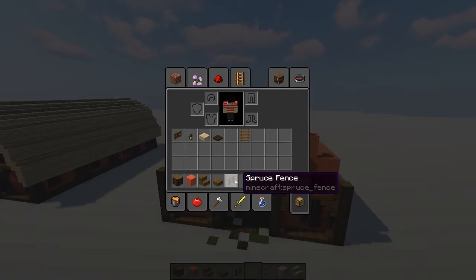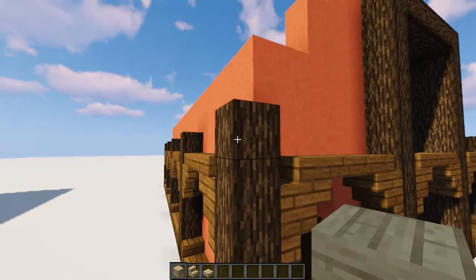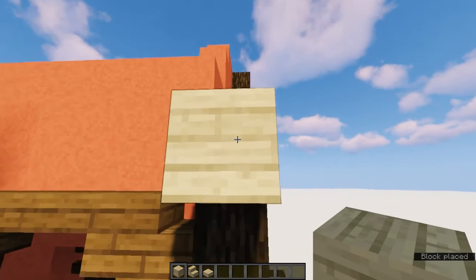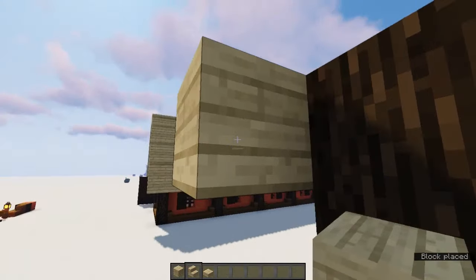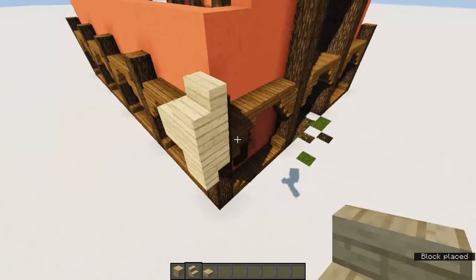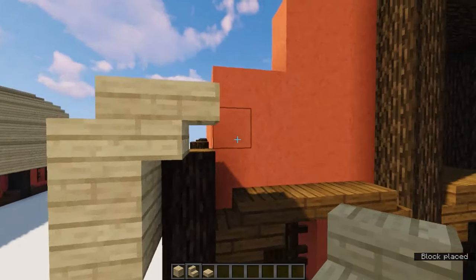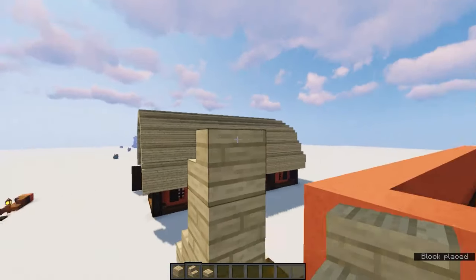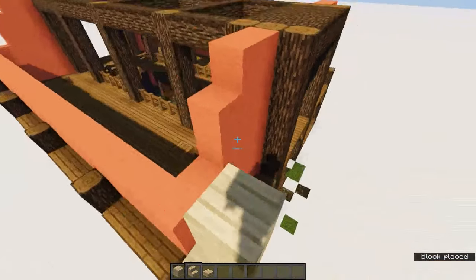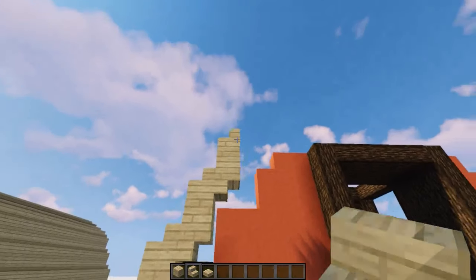Next up we are going to do the roof. Going on this top block here, you're going to put a piece of birch plank, go out by one, and on the bottom put a stair so it curves this way. On the top you do the opposite — put one that faces the other way. So it kind of has this zigzaggy shape. Then you place another stair, block, stair, another stair, a block, a stair — replicating it two more times.